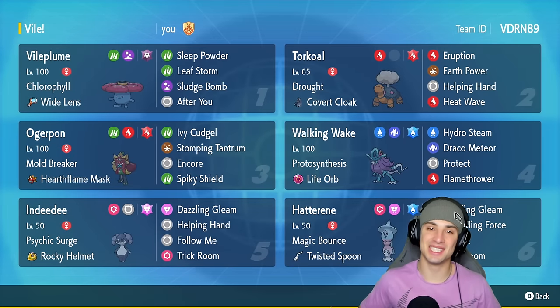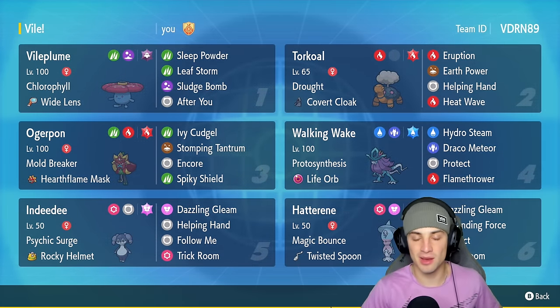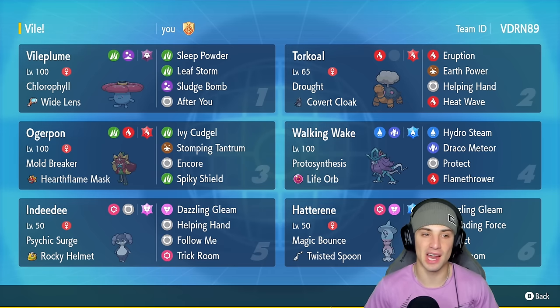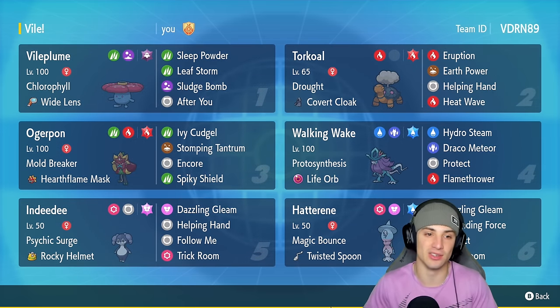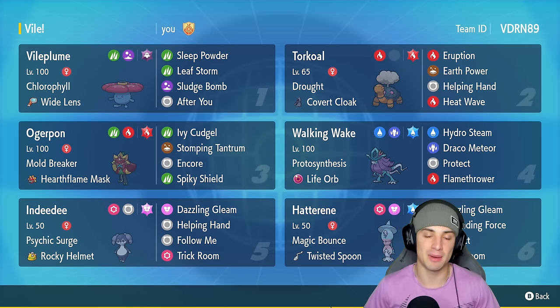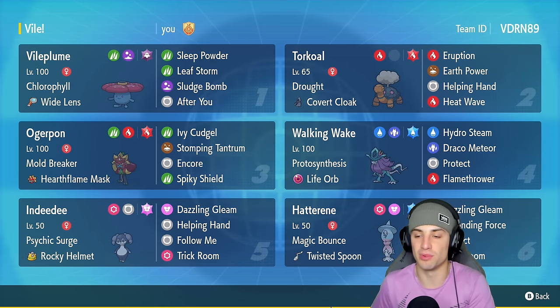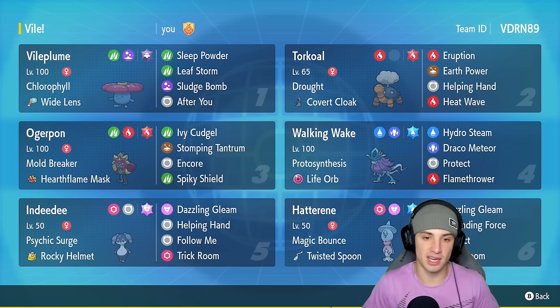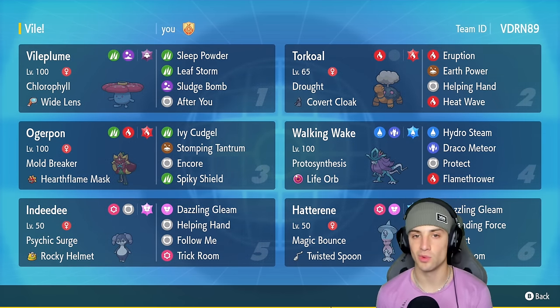What's going on YouTube, Jeans here, welcome back to the channel. In today's video we're showcasing Vileplume on the ranked Regulation F ladder. Vileplume is a super dope Gen 1 Pokémon that kind of works like Whimsicott and Lilligant. We can go into Torkoal, then into Vileplume, pop that Chlorophyll doubled speed, use After You, and have Torkoal pretty much just Eruption freely.